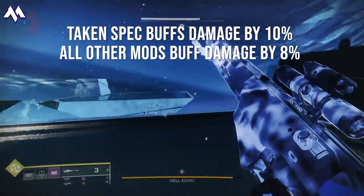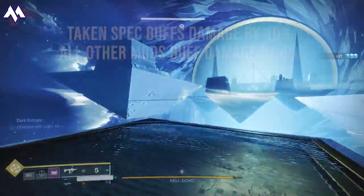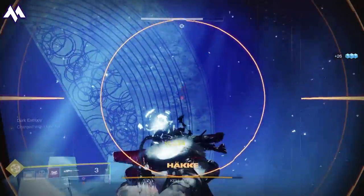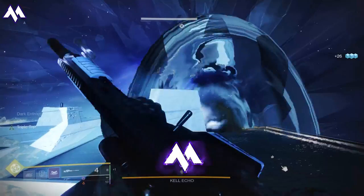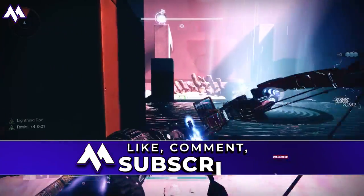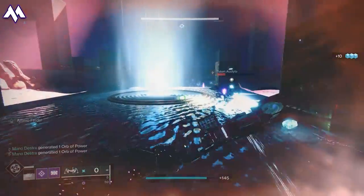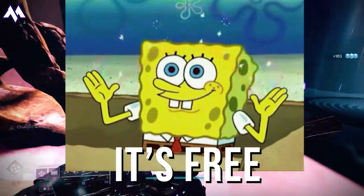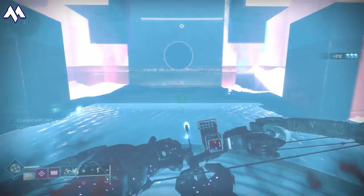However, the armor mods from the Last Wish raid do not work here, so if you want to use Taken Spec, it is totally okay on your weapons — it gives you about a 10% buff on weapon damage. If you use boss spec, major spec, or minor spec, it's actually plus 8%, only a tiny margin of difference. For those who don't have Taken Spec, use boss spec for boss damage sections and minor spec elsewhere. If you want to get Taken Spec, it is free — you do not have to do any encounters in the Last Wish raid.